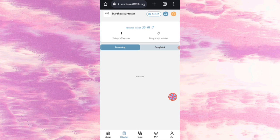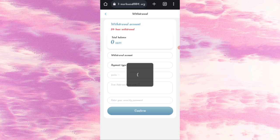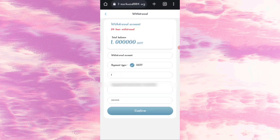Now I will tell you how to withdraw the commission from the website. Click on Home, then click on the Withdrawal option. You can see $1 USD is available for withdrawal. Enter your amount, then enter your wallet address, then enter your security password. I am filling in all my details now.